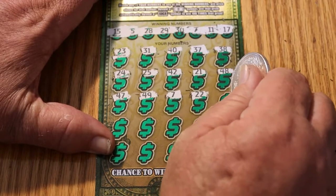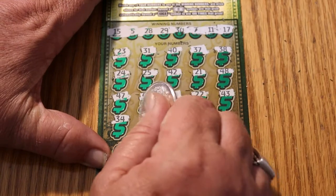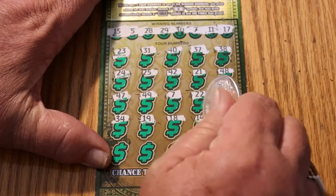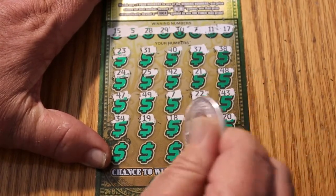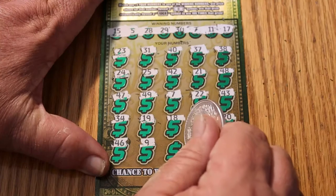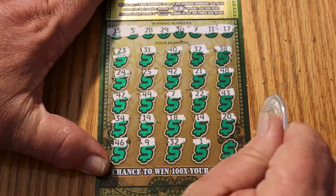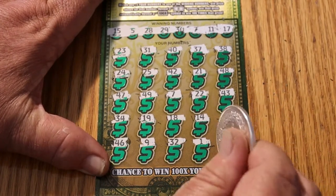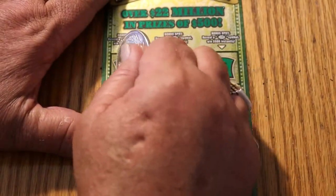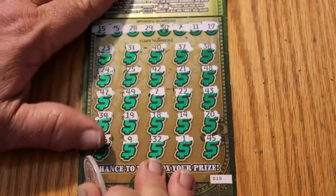22, 43, 34, 19, 18, 14, 20, 46, 9, 32, 1, 7, and 45. Before we get to that 7, let's check the bonuses — nothing, nothing, and nothing. Okay, so what do we have with 7?